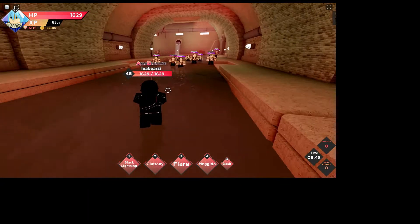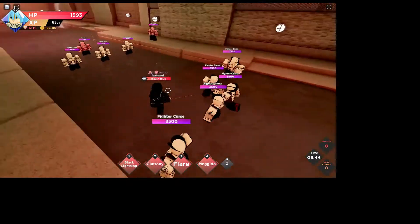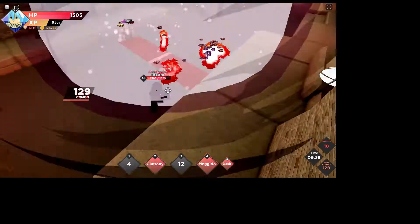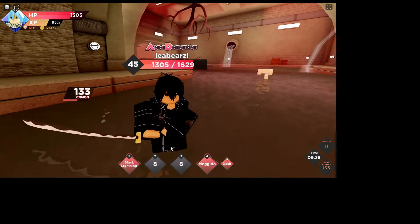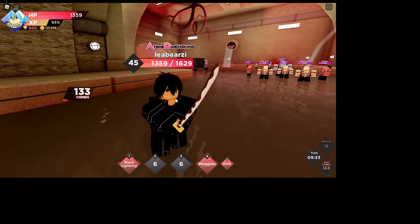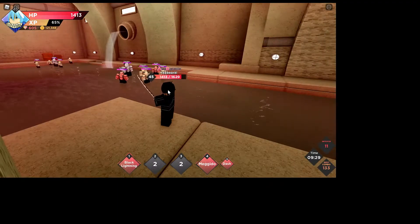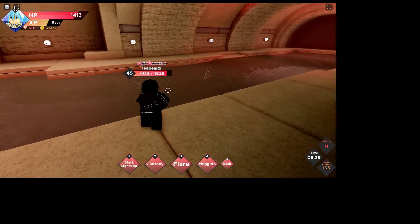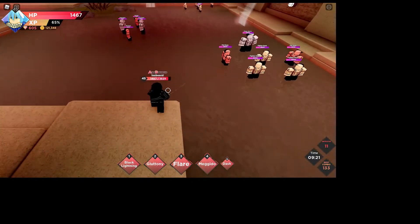All right, we're in the dungeon now. Basically what I do first is go on the side — those little side things actually give me a boost — and I just use my first two abilities. I only use my second ability on the extra mobs because it stops me and I can't move, so I always use it as a last priority.